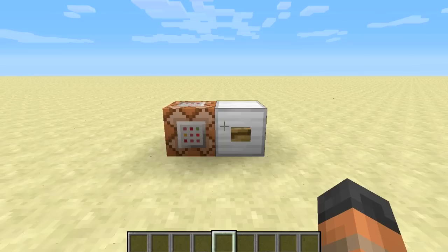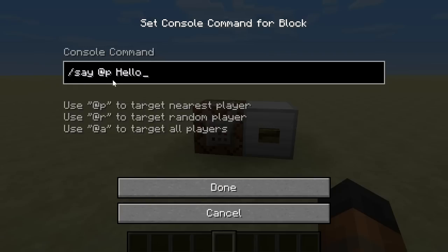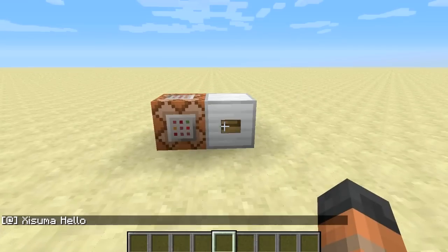The third fix in this snapshot is to do with team colours and prefixes. If we have a look at the chat log, you can see that I've joined the team and the team's colour is blue. When I talk in the chat my name is blue, but if we use a command block to speak for me using the slash say at the player command, then the name doesn't appear as blue.